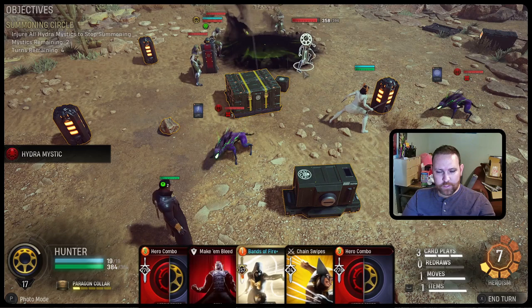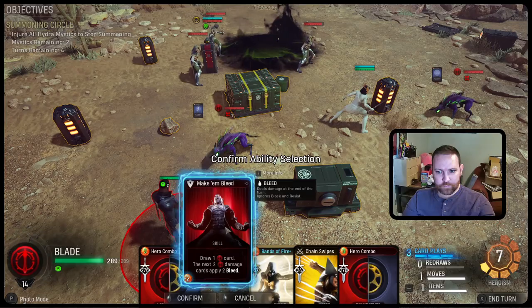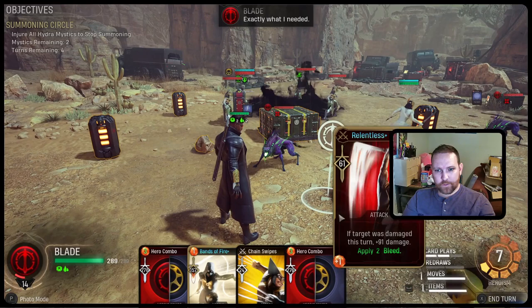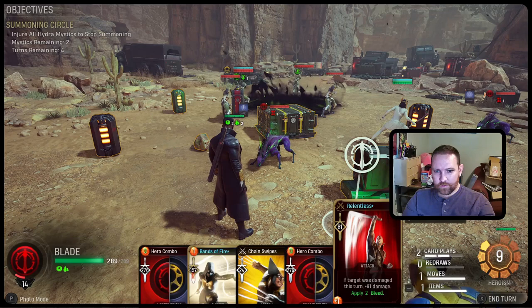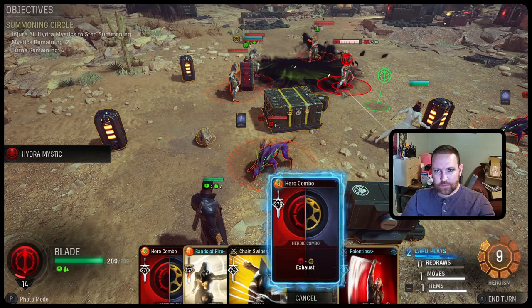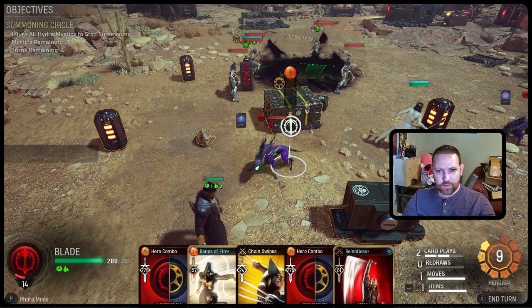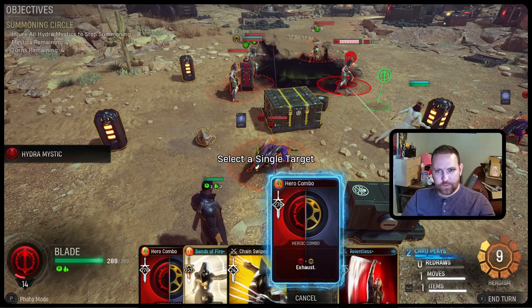276 damage — about 80 health remaining on her. Card play one is going to be Make Him Bleed, draw a Blade card. Target was damaged this turn — plus 91 damage. So card play one puts bleed on, card two is Relentless at 150 damage. The hero combo isn't going to take her out anyway. I put her down to 82. It'll probably take about two turns to kill her with bleed, but I don't know how much damage each bleed tick does.